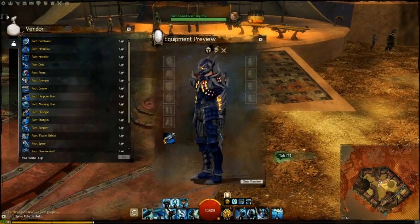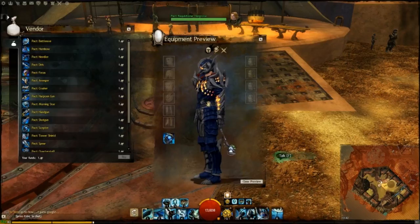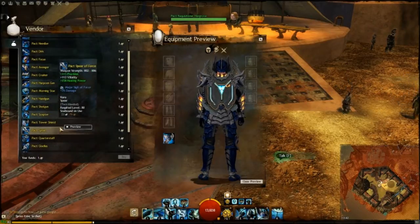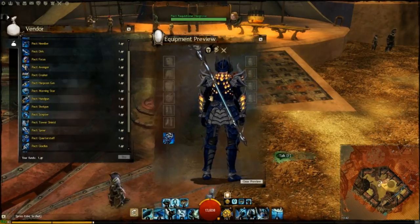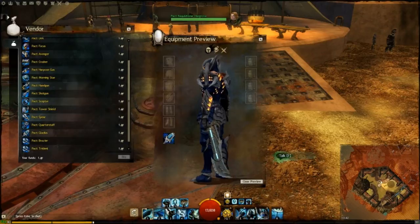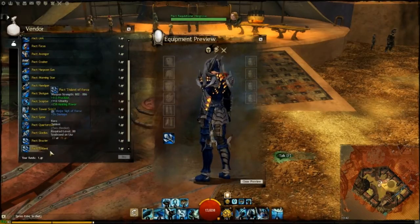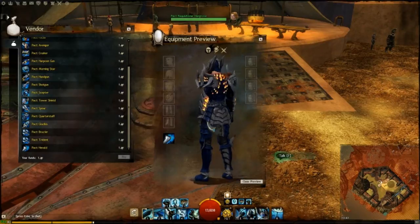The handgun — wow, can't even see that on me. Scepter — it's alright, scepters are always a bit too small I think. Shield — this could be cool. Yeah, it's a nice shield. I don't like that energy on it though. Spear — shame you can't actually use that above water, that would have been cool. And staff — I could just about see it, I think it's got like a skull on it or something. Sword, one-handed — that's cool, I like that. Torch — yeah, that's alright. The trident — yeah, it's nice as well. They're all nice weapons really. And the warhorn — I like the blue effects on them.